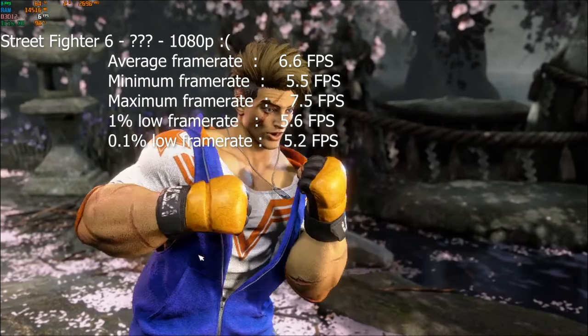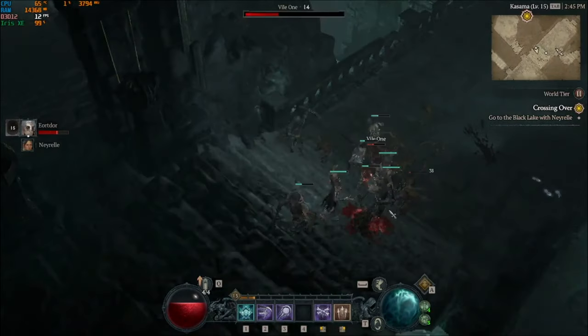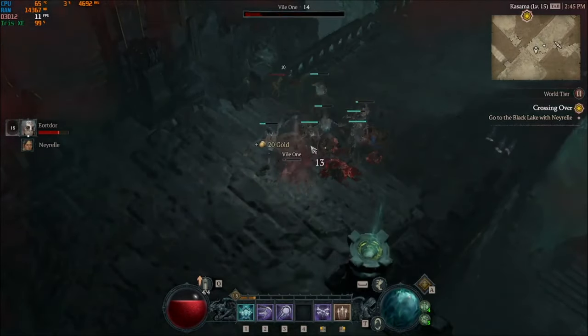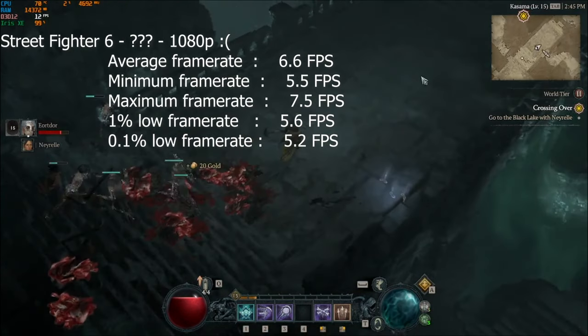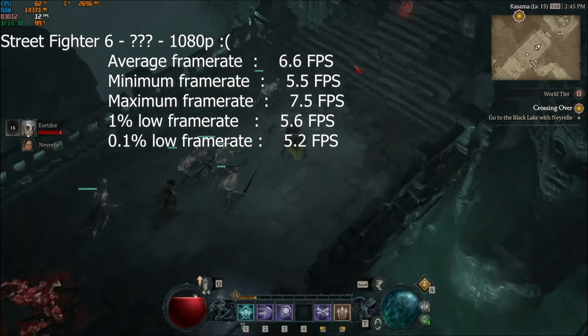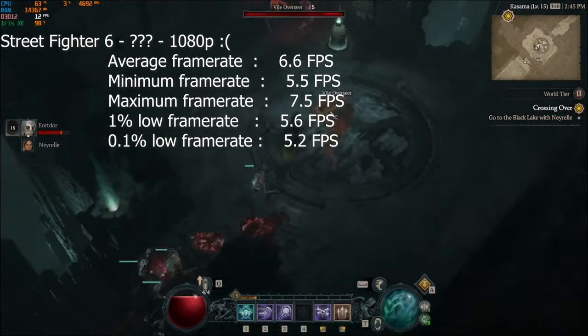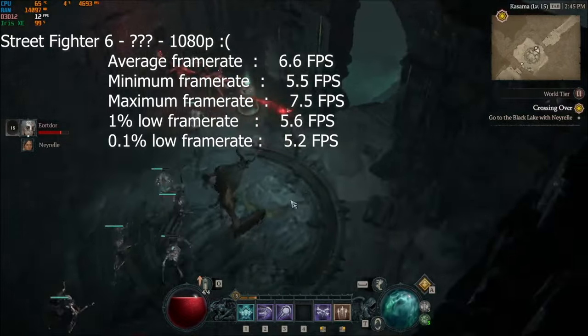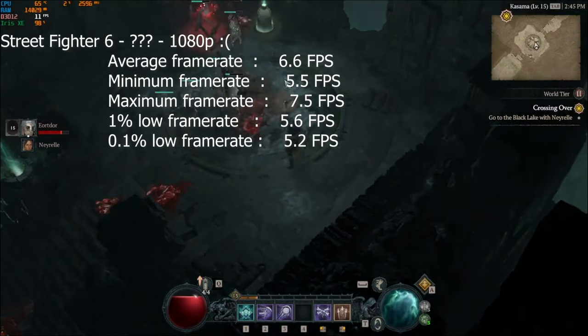Resident Evil crashed every single time I tried to launch it. And Diablo 4, one of my favorite games right now, at low settings with ultra performance FSR only saw an average frame rate of 14 fps, with a 1% low of 10 and a 0.1% low of 6 — not a playable frame rate unfortunately. I'm really surprised that with ultra performance FSR this is the result we got.